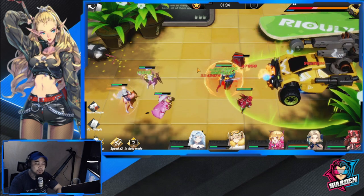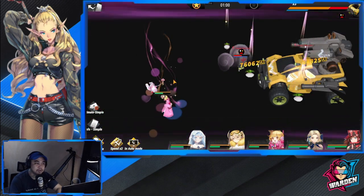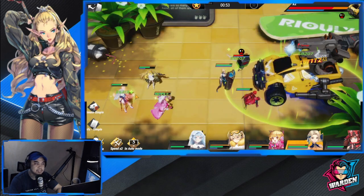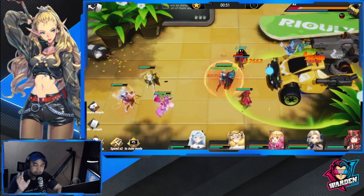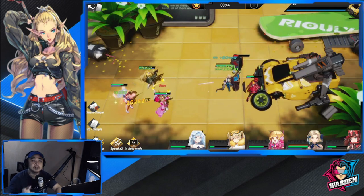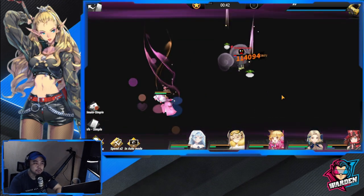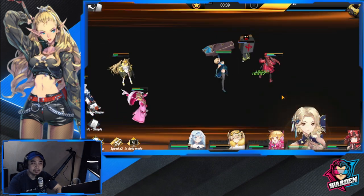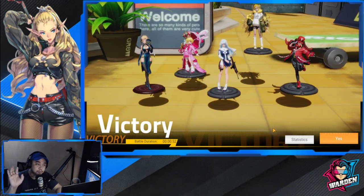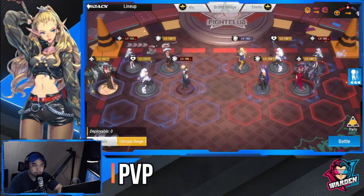The main threat is the boss's ultimate, which drops bombs on all your units — Aoi is essential to save you here. Xantha is very squishy, so make sure her HP is high enough. We cleared it successfully! One of the best faction-wise lineups I've used — she performs brilliantly in the big three content modes.